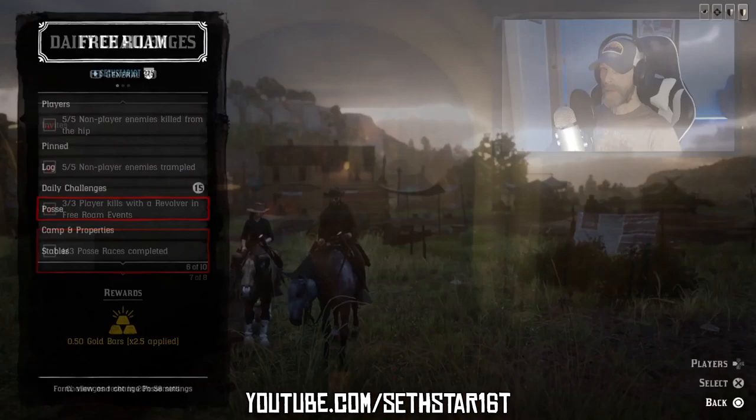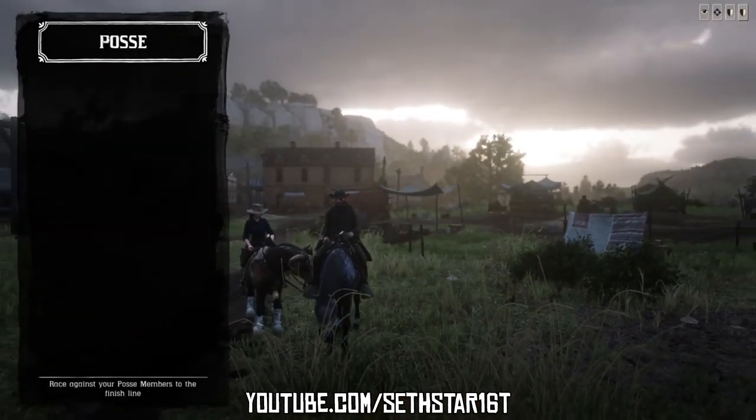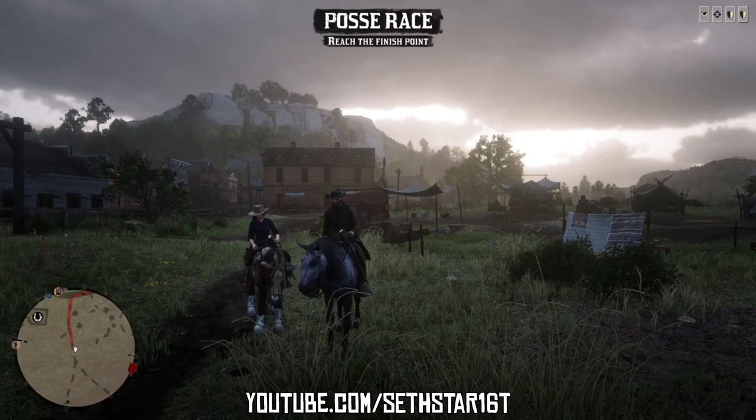Number 6: Posse races completed. Found a posse versus many, jump into a persistent posse, have the leader set a waypoint, and fire it up 3 times.